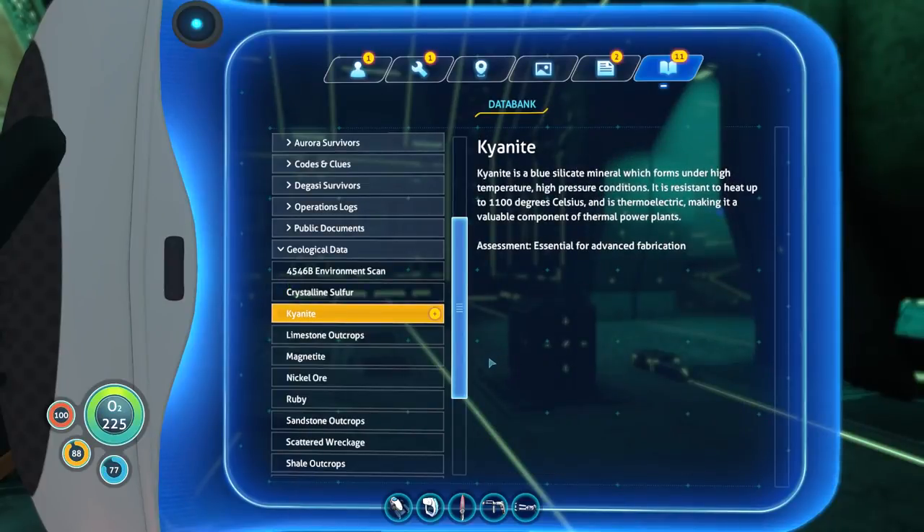Kyanite. Kyanite is a blue silicate mineral which forms under high temperature, high pressure conditions. It is resistant to heat up to 1100 degrees Celsius and is thermoelectric, making it a valuable component for thermal power plants. Essential for advanced fabrication.